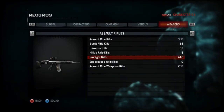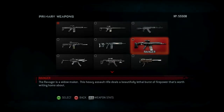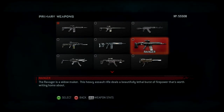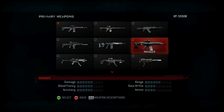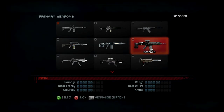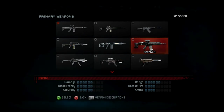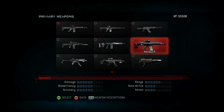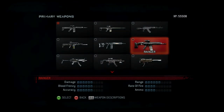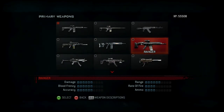Now for the last assault rifle, the Ravager. The Ravager is a Widowmaker — this heavy assault rifle deals a beautifully lethal burst of firepower that's worth writing home about. Statistics: great damage, great blood frenzy, great accuracy, great range, acceptable rate of fire, and acceptable ammo. This weapon is a very good assault rifle. The rate of fire and ammo are the only drawbacks, but that is a small price to pay. I don't know why I don't use this rifle more than the Hammer, to be honest.